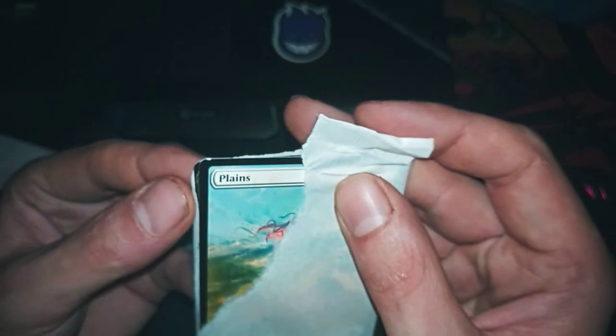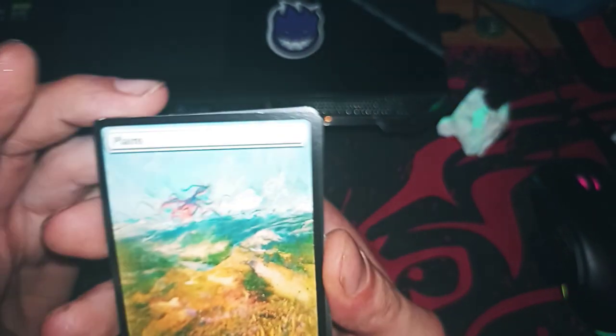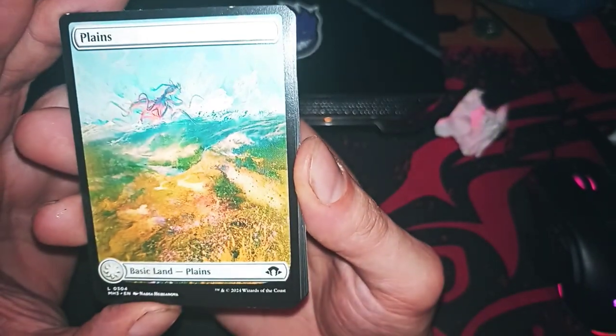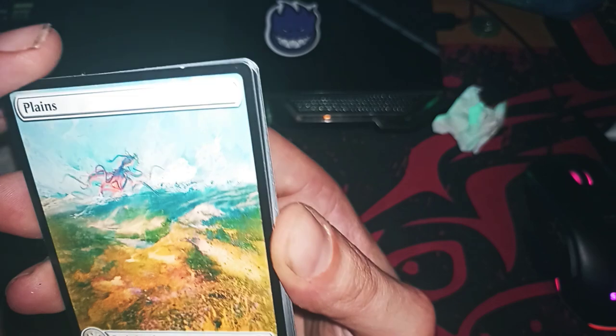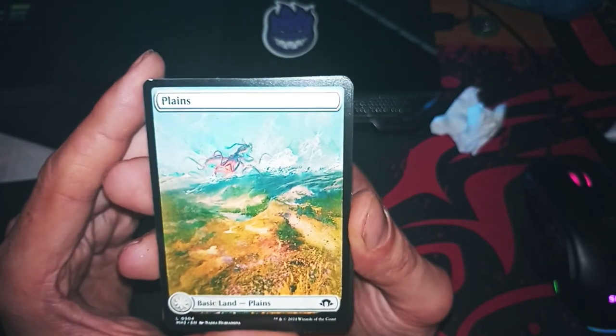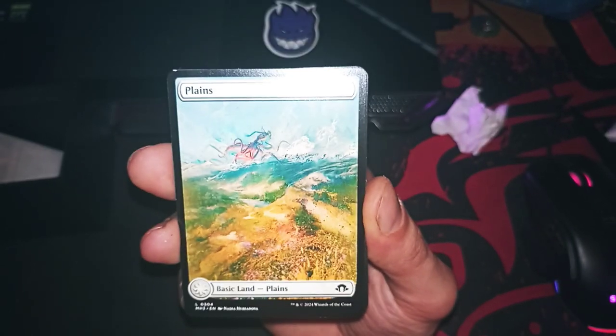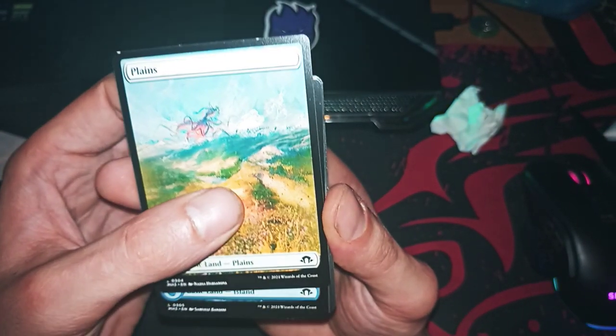Oh, that one comes already broken — no good, I don't like this. But we love the artworks. Look, it's already damaged also here. Wizards, what the heck — where is the quality check? We don't have quality check anymore.